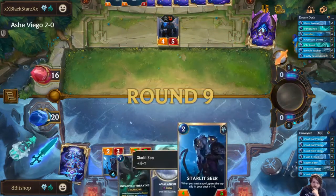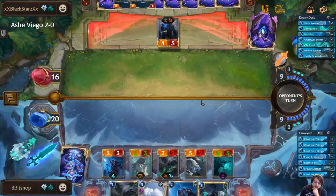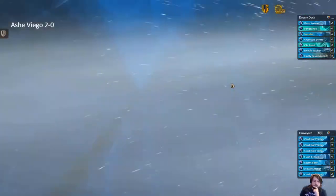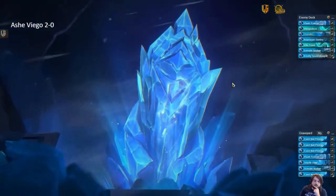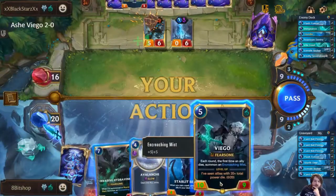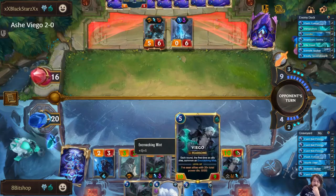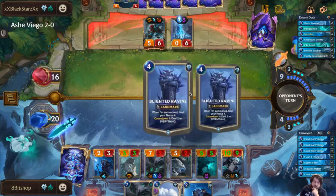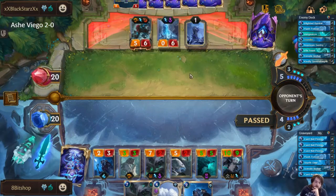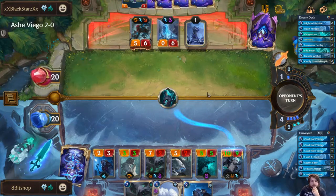I'm pretty sure they're telegraphing Avalanche, so I'm going to wait on this here. We're going to play the Viego first — once again, if they have the field wipe, they just have to play it now. They don't even have a choice; this Viego is too big of a threat. I thought they were telegraphing two damage, and sure enough there it is. So another Vengeance — I'll take it though. If they're giving me their Vengeances right now, that's so good for us.